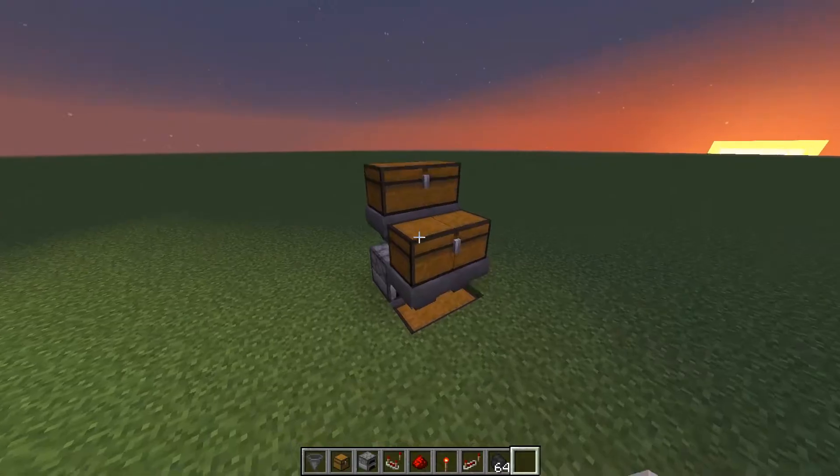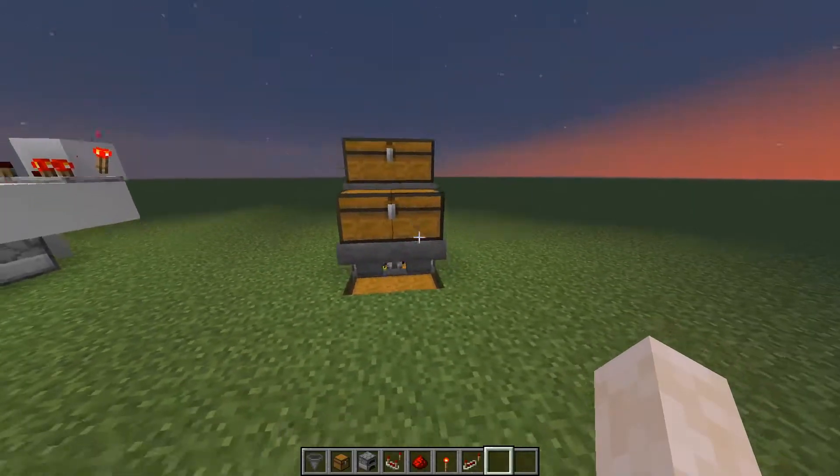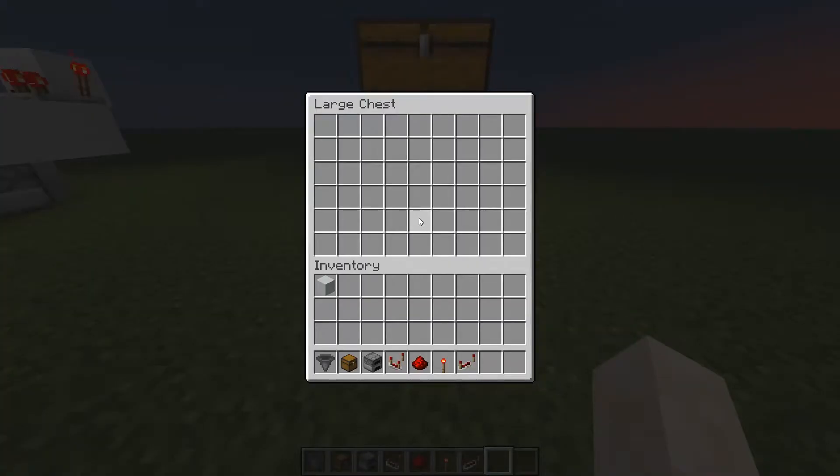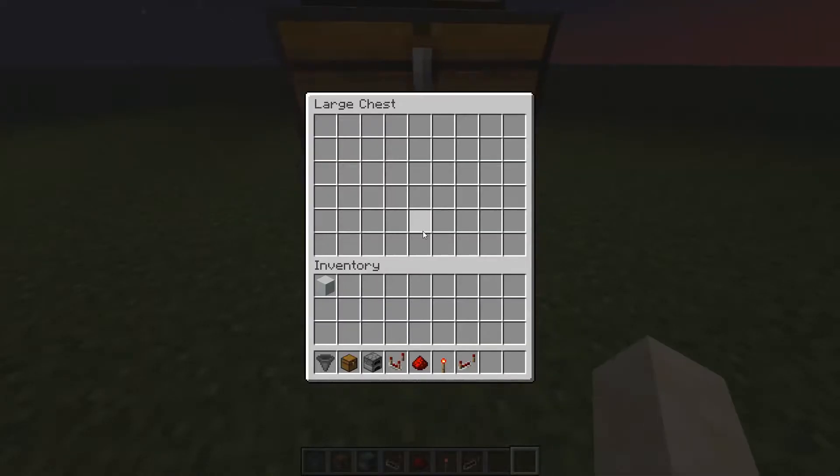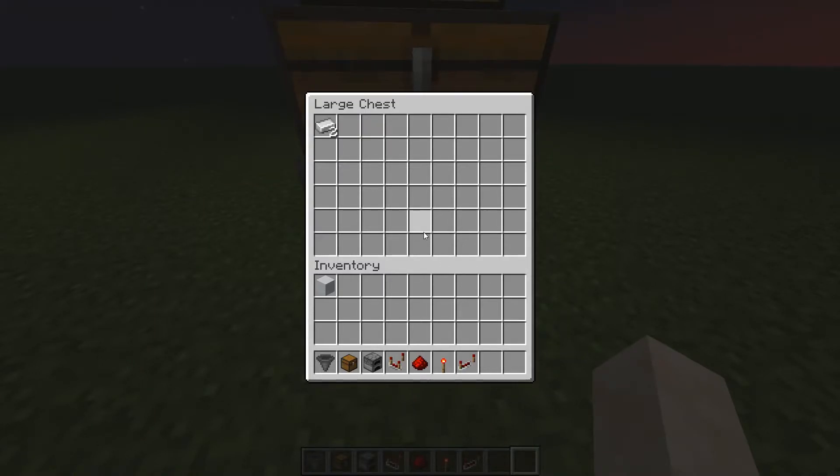So the materials go on top and the fuel goes there. There we go. Just wait around for a bit and we will see it starting to smelt. There we go.